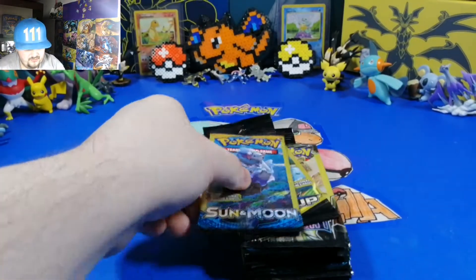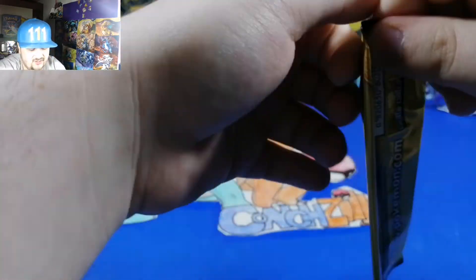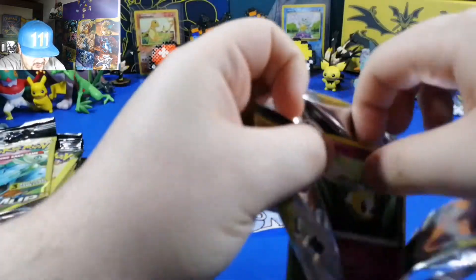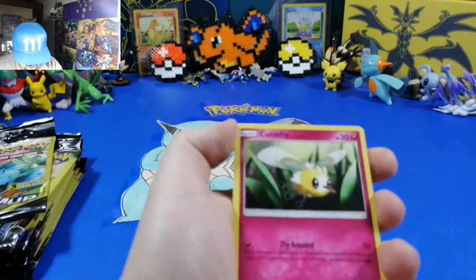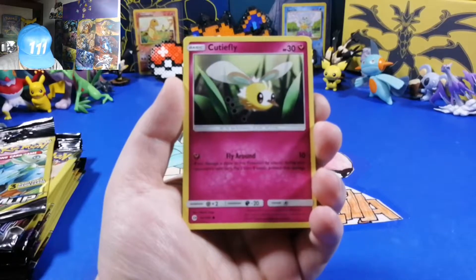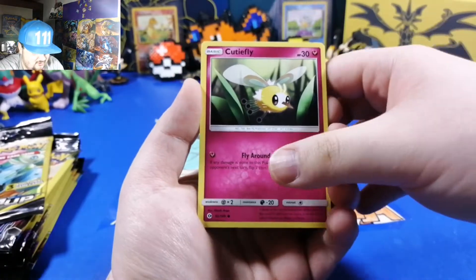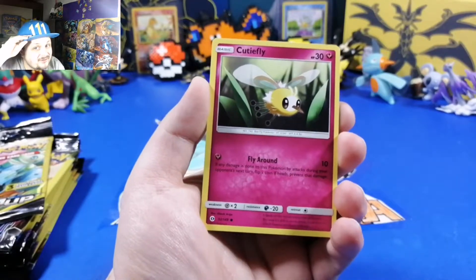Let's go - we're gonna open the Sunny Moon first and we have a lot of packs to get through. Let me take a look at what we're gonna get for this first pack. It looks like it's gonna be nothing, but that's the fun of it. Cutie Fly! I don't care, Cutie Fly's cute. Let me put up my hat - get my good side.